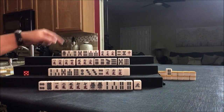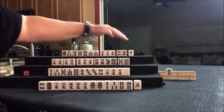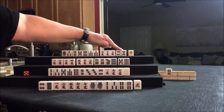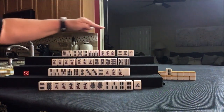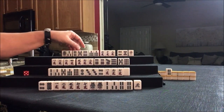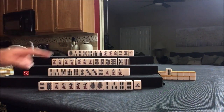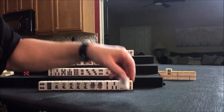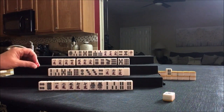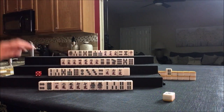Wow — this hand is one away from a ready hand. If we discard this red dragon and draw a 2-bam, we could Riichi. Be ready on a side wait right there. That is amazing — Pinfu. I think we're ready. Let's discard North for East. I'm going to use this to mark whose turn it is. Nobody wants North, so we're going to draw.